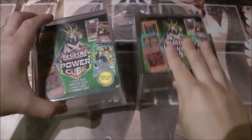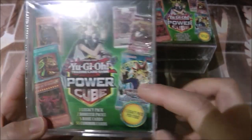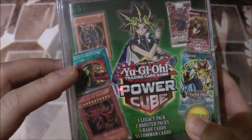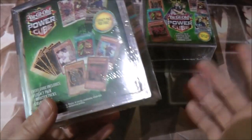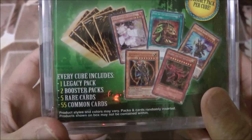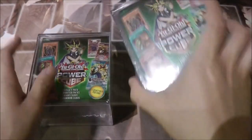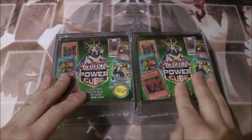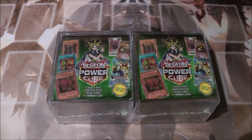At the front, apparently you can get Legend of Blue Eyes and these other two packs. It says here you can also get Slifer, Pot of Extravagance, Envoy of the Beginning, Ash Blossom, and some of the other cards. With every cube it comes with one legacy pack, two booster packs, five rare cards, and 55 common cards. I did see a lot of these before but I wasn't really interested in these cubes compared to some of the other packs or the mystery power box.